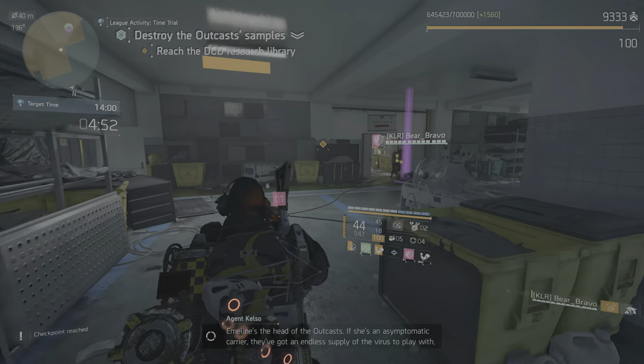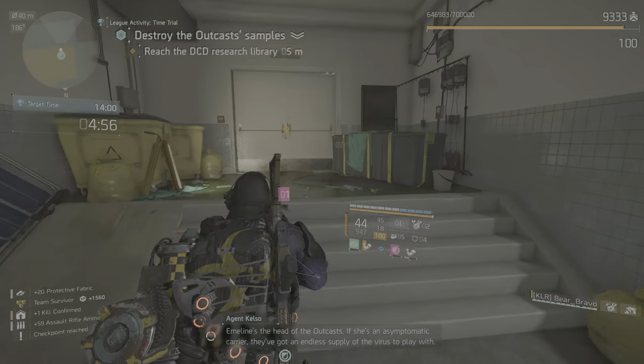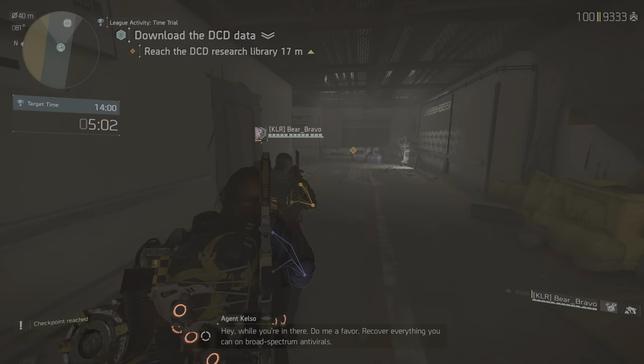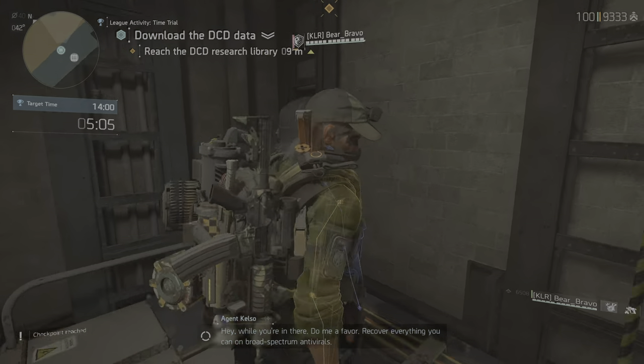Eveline's the head of the Outcasts. If she's an asymptomatic carrier, they've got an endless supply of the virus to play with. Agent, your route out is gonna take you into the DCD research library. While you're in there, do me a favor — recover everything you can on broad-spectrum antivirals.